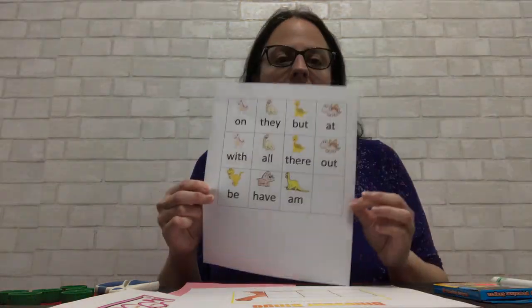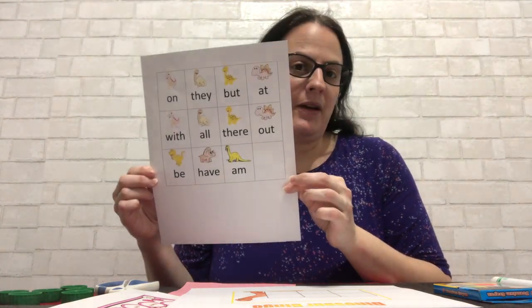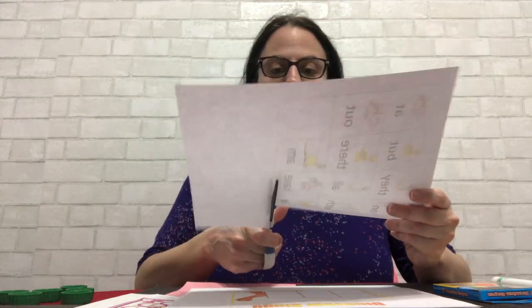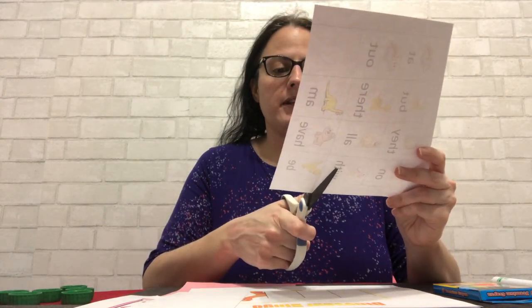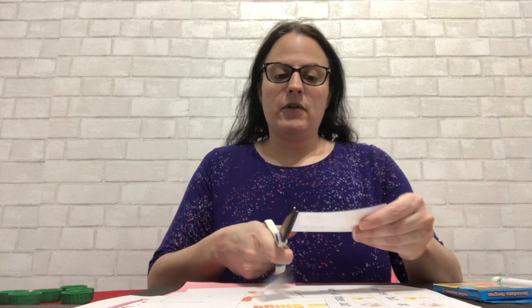First of all, you need to print out your sight words. There are only 11 this time on this paper. So we take the scissors and cut away from us and we cut out our words. You just cut like we did last time and it can be in any order you want.